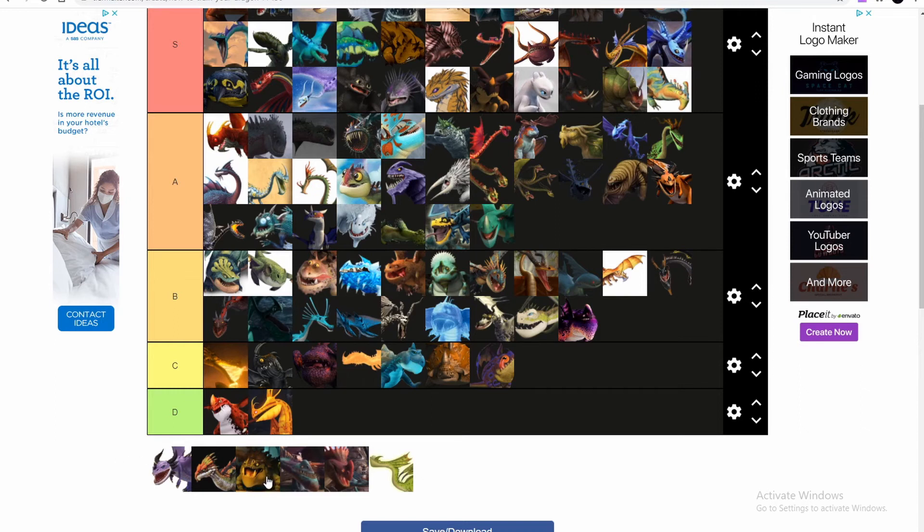This dragon — I believe this is an unnamed species; they still don't have an official name. They're very similar to some other species from How to Train Your Dragon 2. Overall, they do have a pretty good, well-built body and are just pretty good dragons to have around. I am going to put them into A tier.